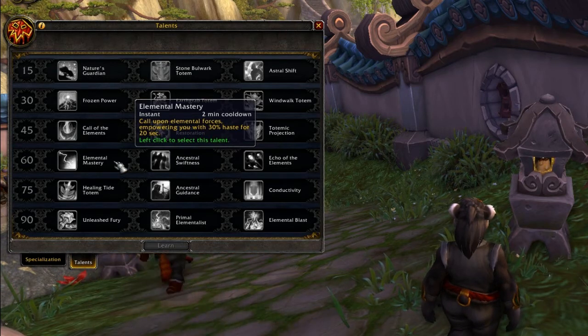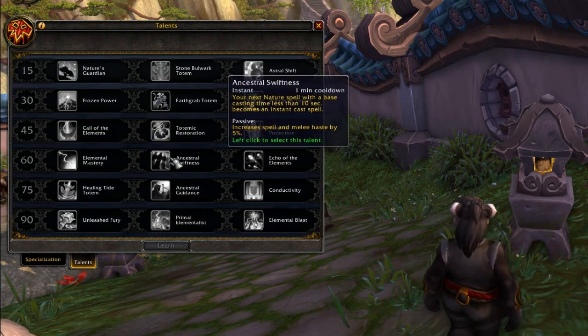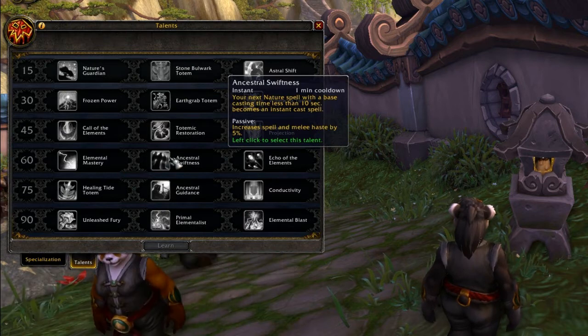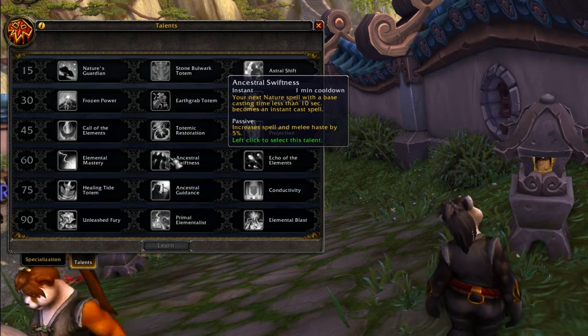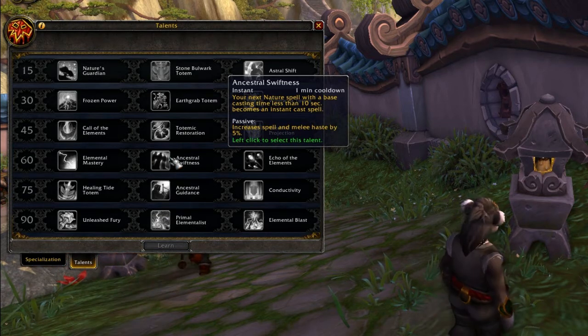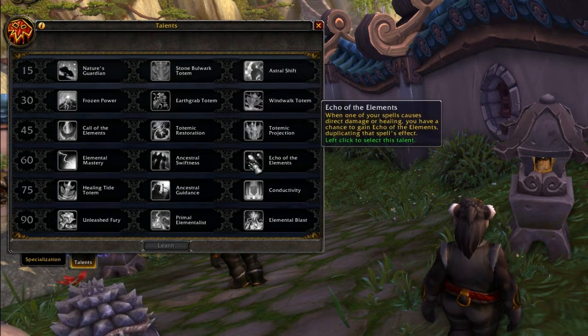The new revamped Elemental Mastery at level 60 gives 30% haste for 20 seconds - no damage boost at all, and no instant cast either. Not as tasty as it is at the moment. Ancestral Swiftness is a one minute cooldown that passively increases your spell and melee haste by 5%, and it also makes your next Nature spell cast within 10 seconds an instant cast. There's your instant cast big heal for a Resto Shaman.